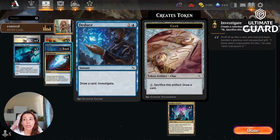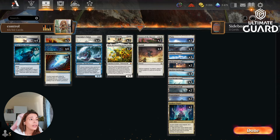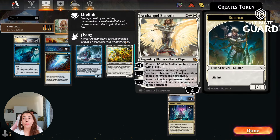Three Get Loss for removal, four Deduce — so this is one of the ways we have to create tokens, it creates a clue. Four No More Lies, four Caretaker's Talent, one Tidebinder, two Archangel Elspeth. This card works so well with Caretaker's Talent: you plus one, you create a one-one token, it triggers Caretaker's Talent, then later you give it plus two plus two. The tokens have lifelink, so it works really well against aggressive decks.